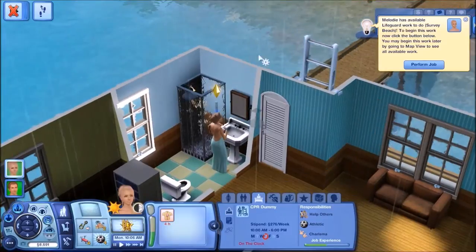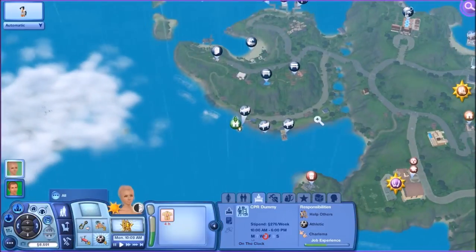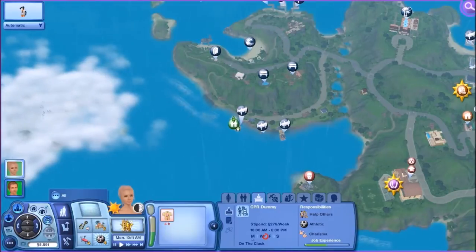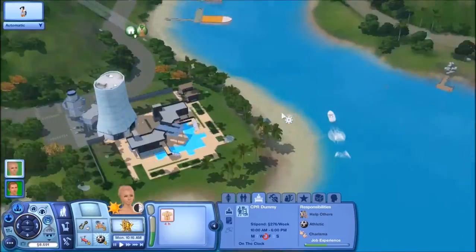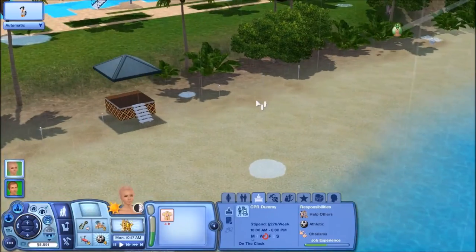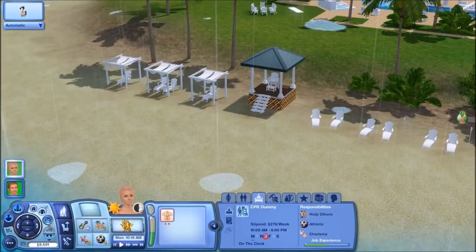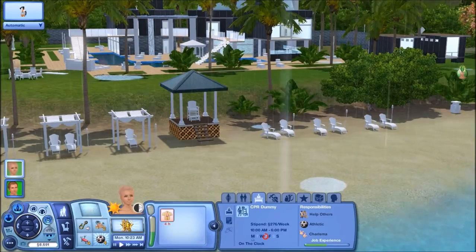She has to go to work now. She has to go to this beach, which is hella far away, but we'll come over here and look at this beach. It's a nice beach. She should be hurrying over here, and this is a resort - which is an awesome resort.